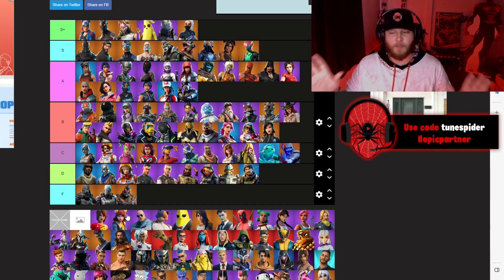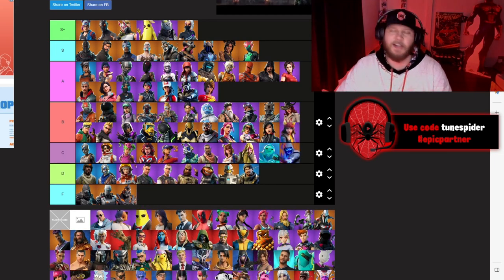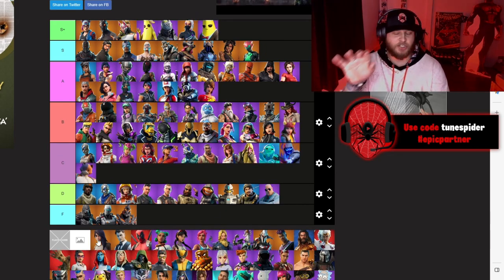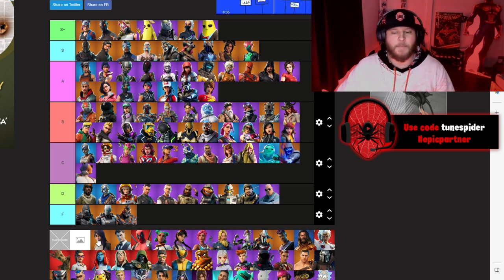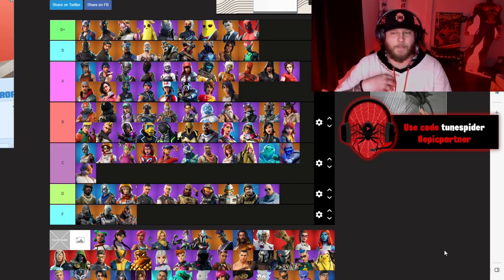Chapter 2 Season 2 is one of the most popular seasons of all time. TNT Tina going A. Sky going B. Brutus going D. Meowscles going C. Agent Peely — the goat in a tuxedo — S Plus. Maya was the first customizable battle pass skin where you could pick her tattoos, hair, and outfit — going A because of that. Midas, one of the best tier 100 skins and best villains of all time in Fortnite, going S Plus. Deadpool also going S Plus.